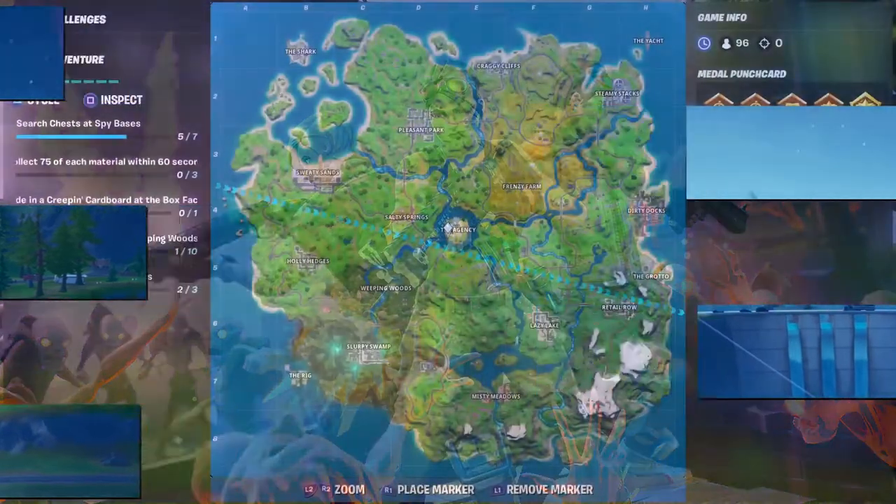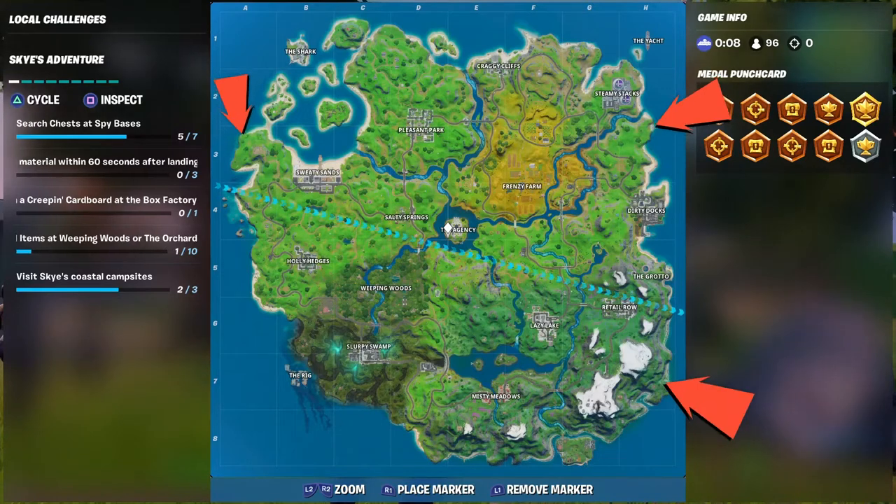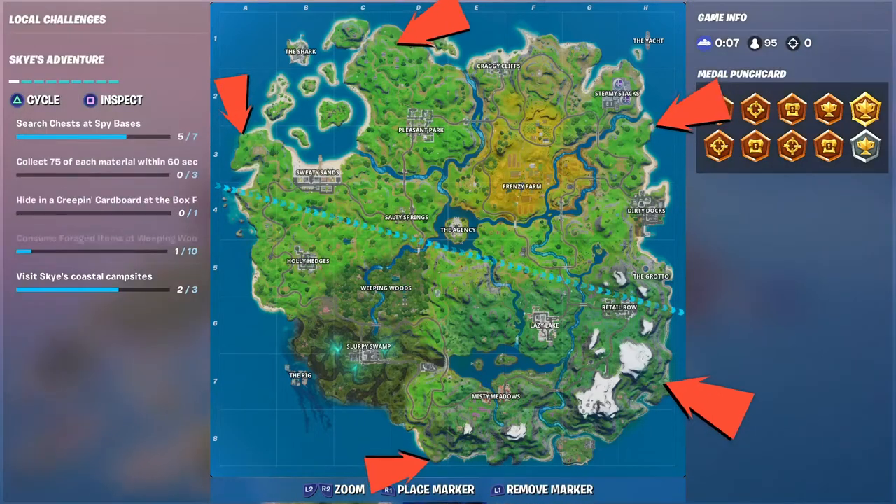Hello, my fellow YouTubers and welcome to my channel BattlesRagonRC. Today we're going to show you the five different locations for the Sky Coastal campsites. As you can see the arrows there, I put them in the order that I got them, so the first one we're going to is on the left of Sweaty Sands.